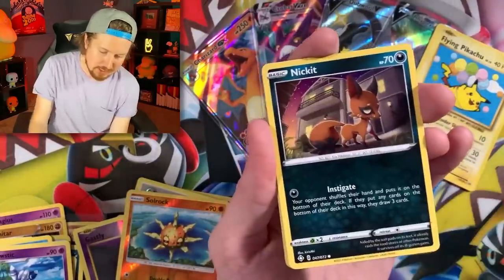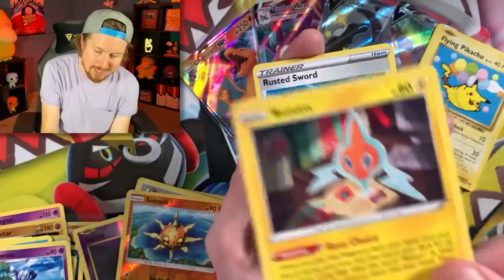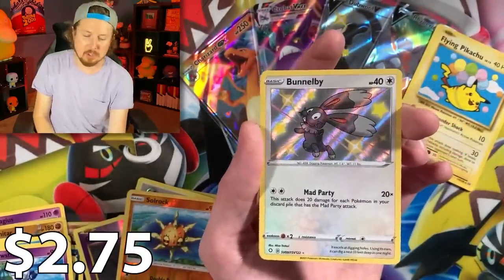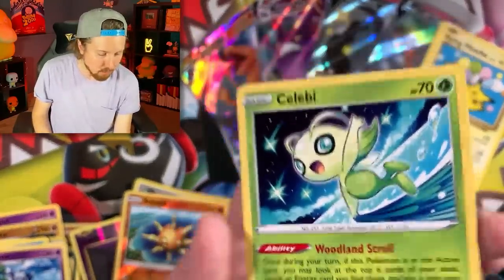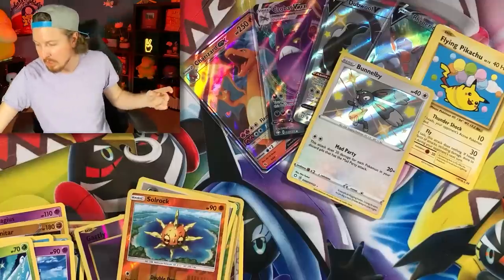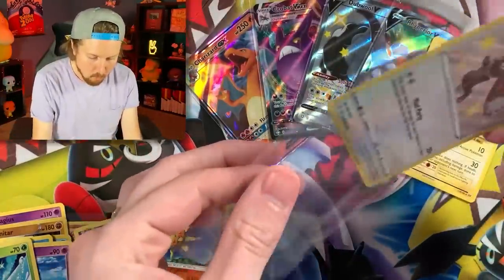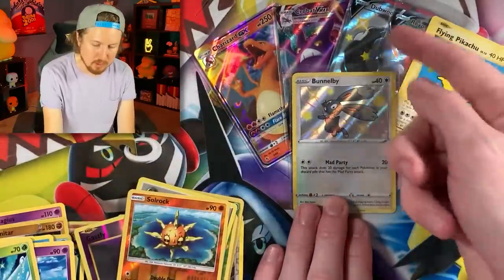Cacnea, Shinx, Rowlet, Trapinch, Energy, Rotom writing its autobiography, Rusted Sword — hey, there we go! Shiny Bunnelby! And a Celebi for the rare. Let's go ahead and sleeve up our Shiny Bunnelby. I'm out of sleeves — red alert! Situation fixed. Whoop! Right up there in the VIP section. With Flying Pikachu, that's six pulls so far.